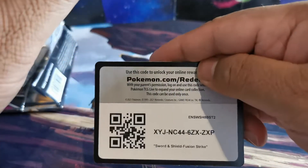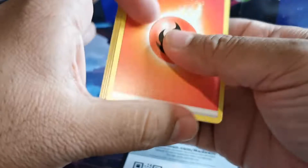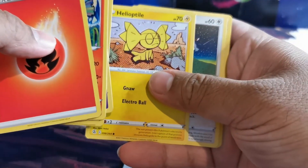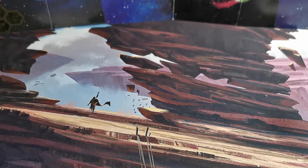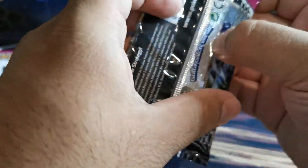Last pack of the three-pack blister: Helioptile — wow, that's a new one — and an Accelgor. Nothing great on that one. I also grabbed some blisters off the shelf, one of each pack art style. Let's see if these are any better.